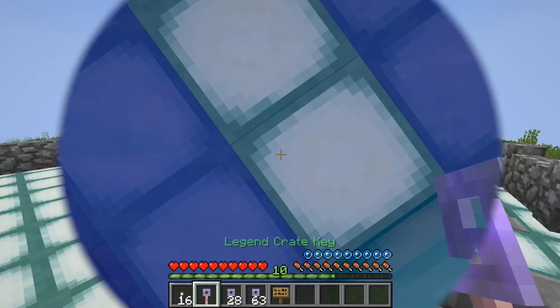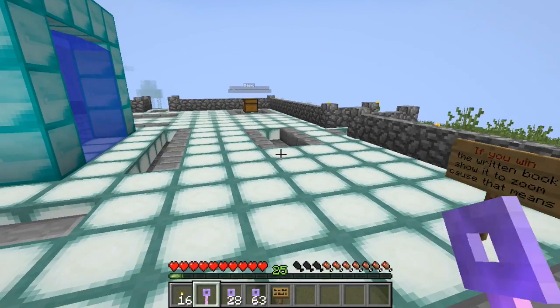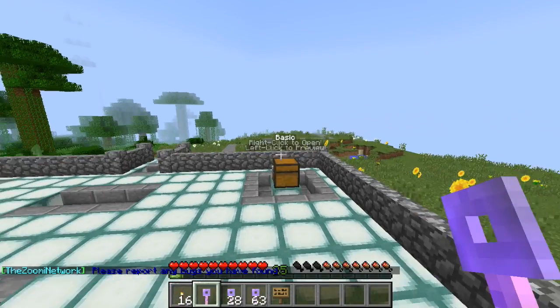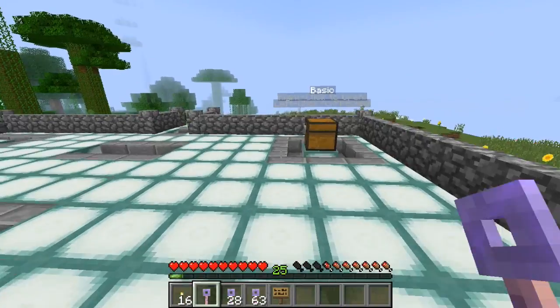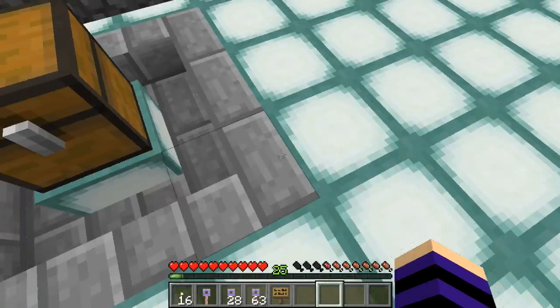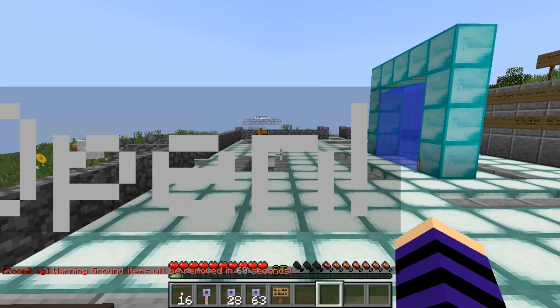There are now crates! You can buy crate keys on our store. The basic ones are two dollars and fifty cents and the legend ones are five dollars. You can come to the shop and buy them.